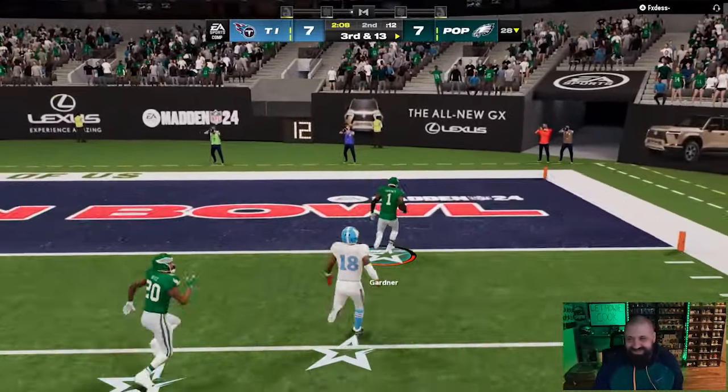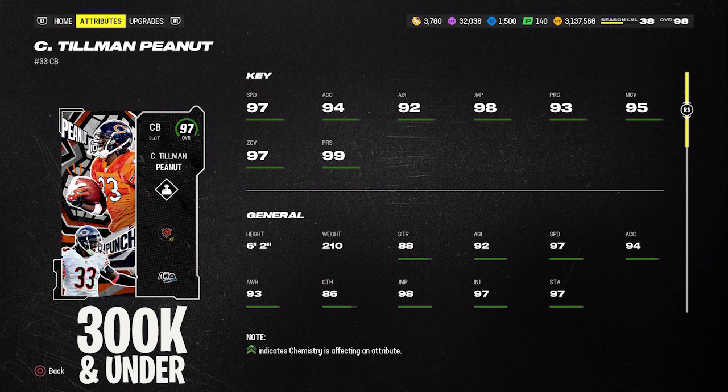Two more options for best cornerbacks under 300k — there are so many really good, inexpensive choices right now. AKA Peanut Tillman: 6'2", 97 speed, 97 zone, 95 man, 99 press, about 300k on the dot. On the outside he gets Deep Out Zone KO plus Pick Artist for one AP total, so man coverage runners may want to stay away. As a slot defender, he gets Pick Artist plus your choice of Flat Zone KO or Mid Zone KO for zero AP total. If you run a dollar scheme needing two slot corners, Sauce and Tillman together can get you four abilities for zero AP — really good.